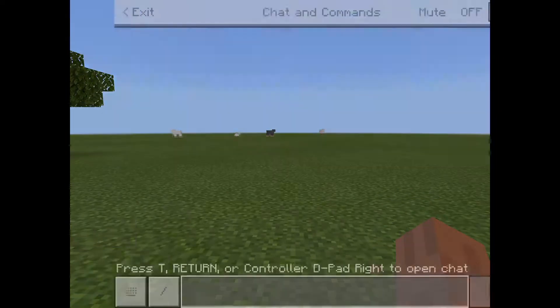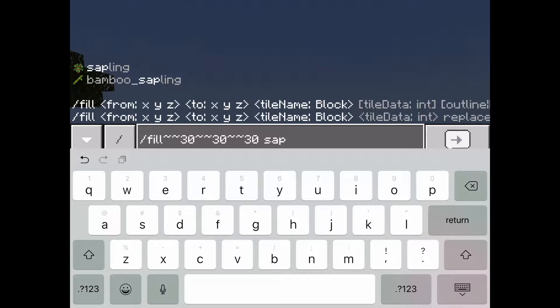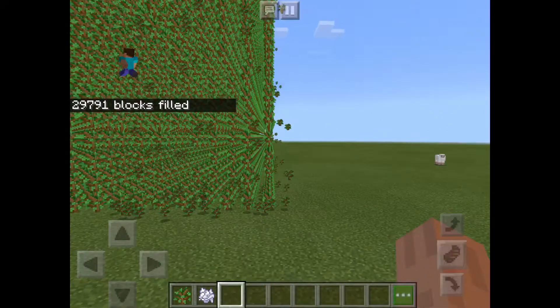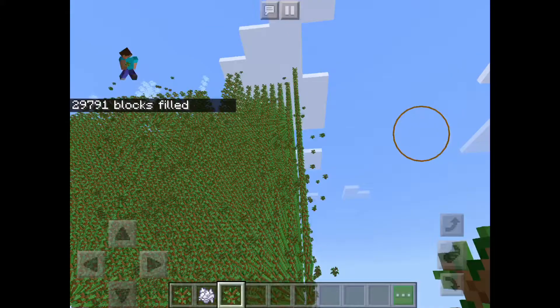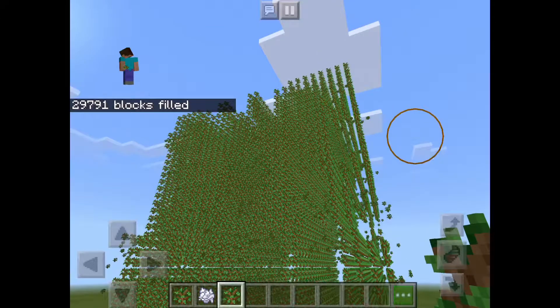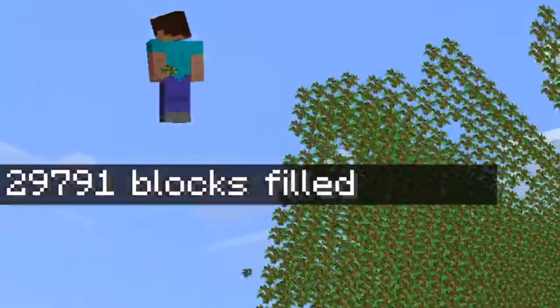It's actually a really cool command, and I'll just skip into my finished command. So sapling on place — placing a ton of saplings. Here's the command if you want to follow along. You can change the 30s into 20s or 10s or anything. Here we go. As you can see, there are 29,791 blocks filled.